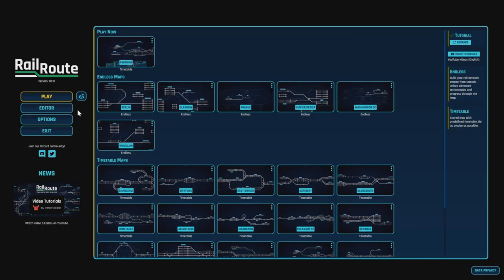So you've got the endless mode which is build your rail network empire from scratch, unlock advanced technologies and progress through the map. We're probably not going to take a look at this today. It's pretty much a timetable mode but you have to actually build your rail network and put all the signals in.